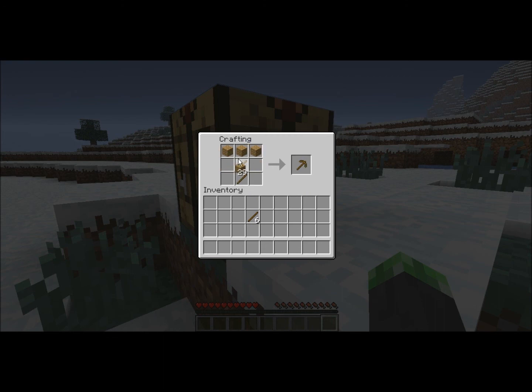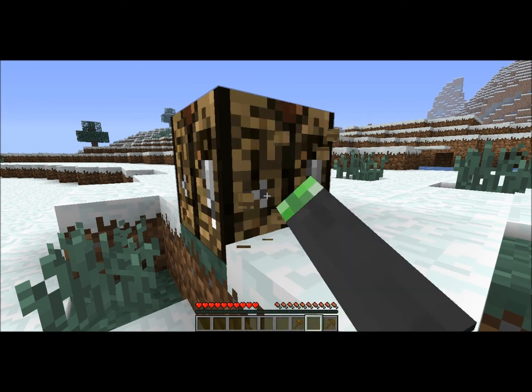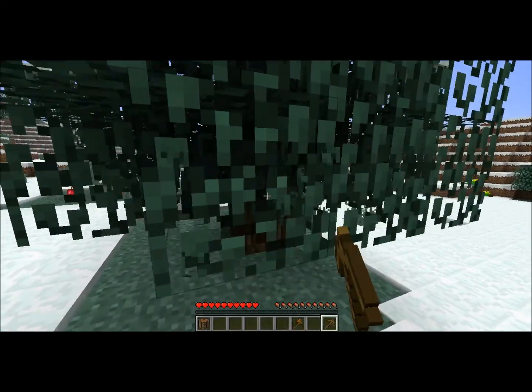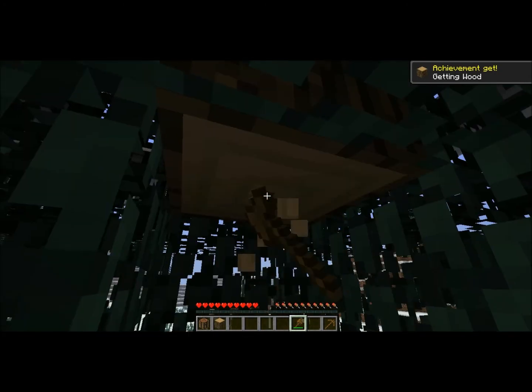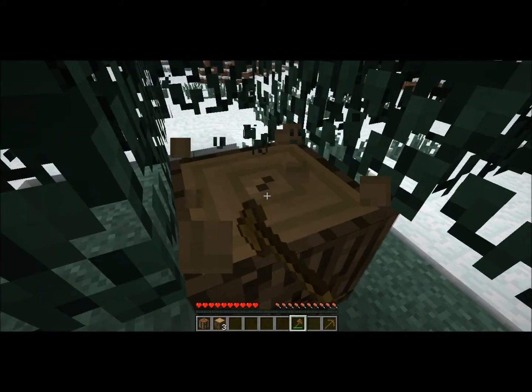Now we're going to place this down here and make what is called a pickaxe. Basically in Minecraft, when you craft something, you've got to kind of draw it out — you can't just place random things everywhere; they have to look like the item. So, wooden pick. Can you guess how a wooden axe would go? It would look like an axe, as you can see. Now use your fist to mine the crafting table — you don't want to wear down your axe, especially wooden tools; they will go by incredibly fast. The wooden axe will speed up how long it takes to mine wood.